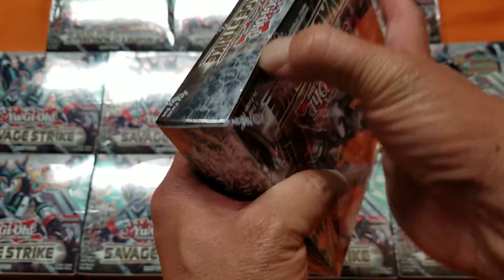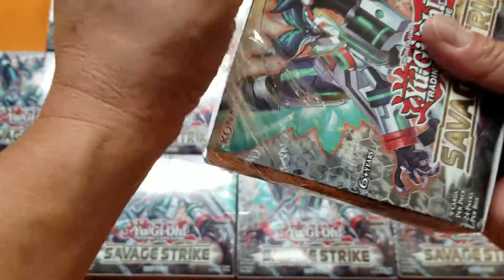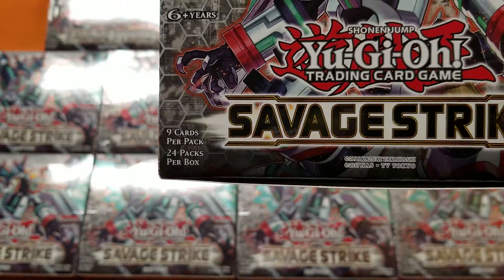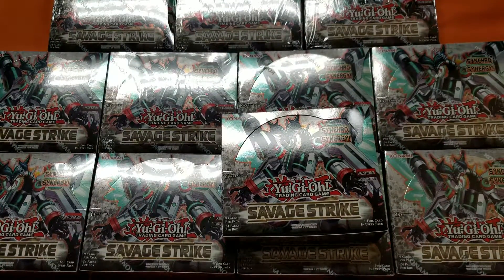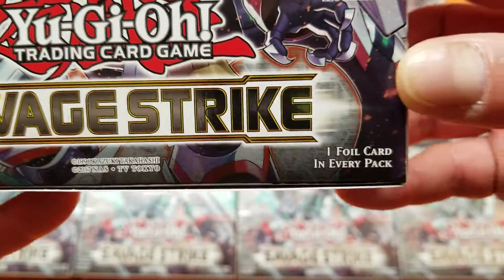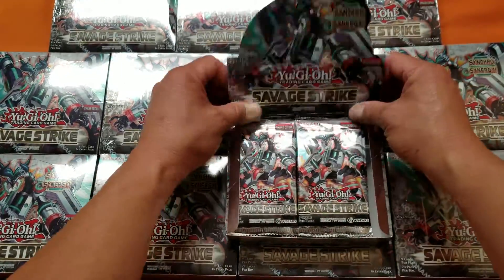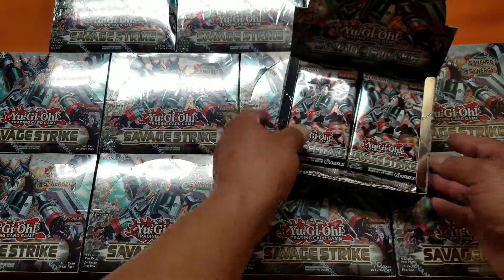I'm going to start opening this. These booster boxes — this is the normal set. The booster box has 24 packs. This is the first edition, English edition. Each pack has nine cards. In the first edition, it looks like every pack has a foil card — one foil card in every pack. So I'm guessing you get a super in every pack or something like that. Let's open this and find out.